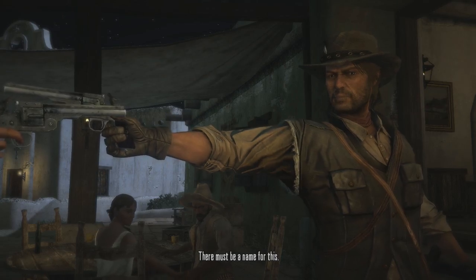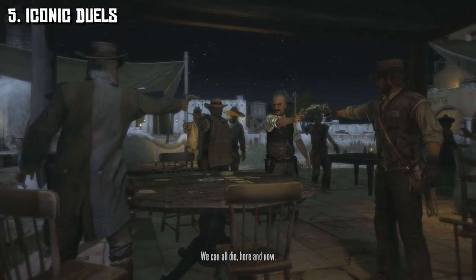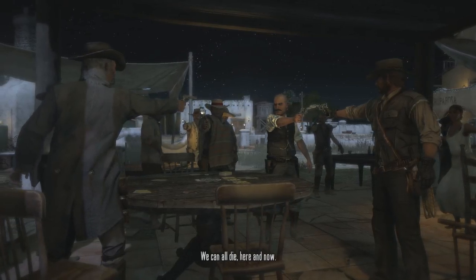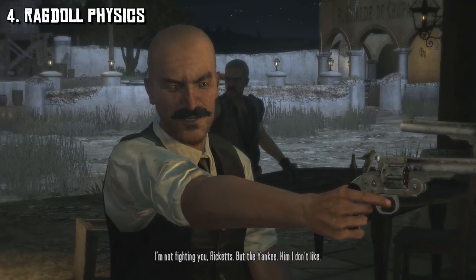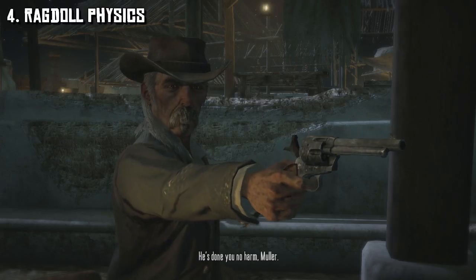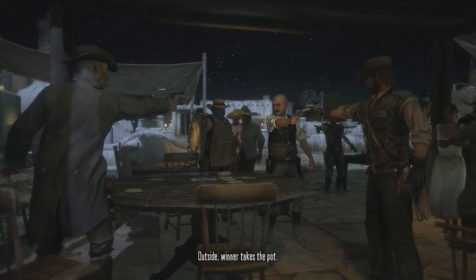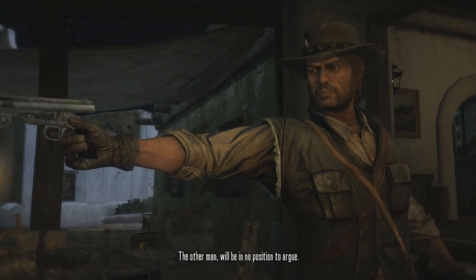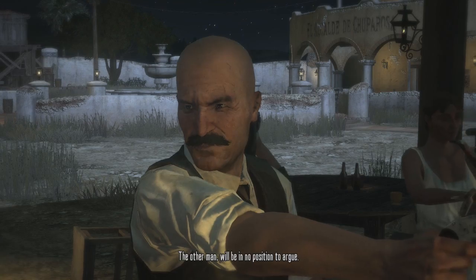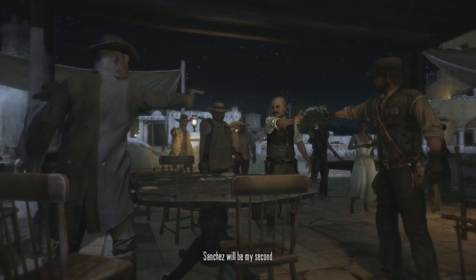Getting into our top 5, at number 5 is the iconic duels. I'm not really sure if this needs to be changed at all — this feature was just so unique, whether it was battling the German Müller or a random non-playable character. At the 4 spot is the ragdoll physics. Most of the physics in Red Dead Redemption felt so much more authentic and realistic than GTA 5's — like when you shoot a character in the leg and see their reaction. This may seem like a small thing, but it really added a layer of immersion and appreciation for Rockstar San Diego's attention to detail.